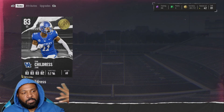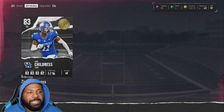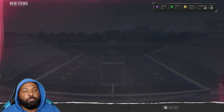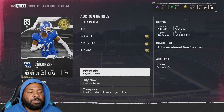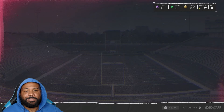Rounding off the Ultimate Alumni promos, we need to find budget beasts. Zion Childress — 83 speed, he's an absolute monster. He only has 89/79 man coverage but we can boost that up to an 80. We check his price — 53k. We shall take that. We need secondary players, so welcome Zion Childress to the squad.